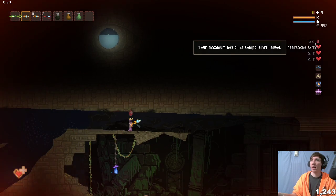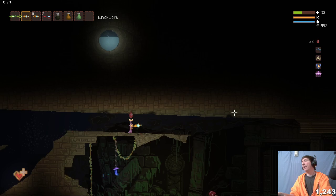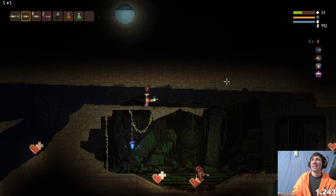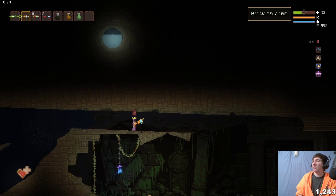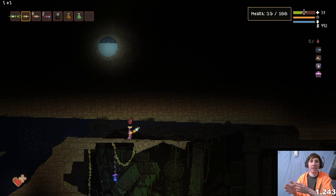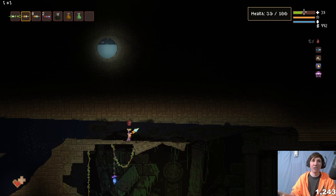By doing this we're forcing our total health bar down to a very low amount until the debuff wears off. Once it wears off, it doubles — doubles again — doubles one more time, which takes us back to normal health. It's important to understand it's just doubling your health each time the debuff runs out. It doesn't record your original health; it simply halves each time you get hit and doubles each time the debuff expires.